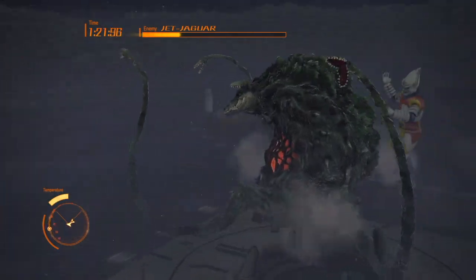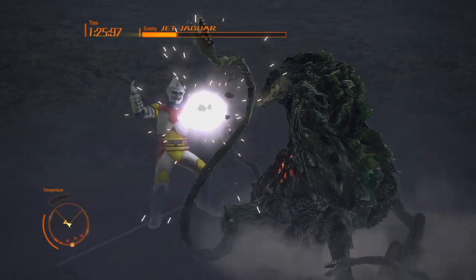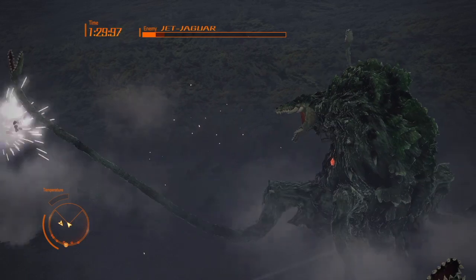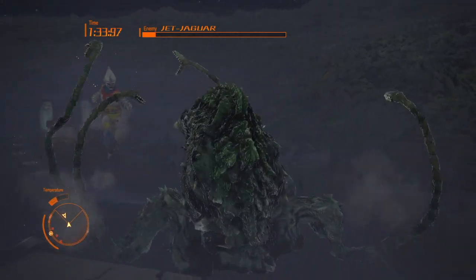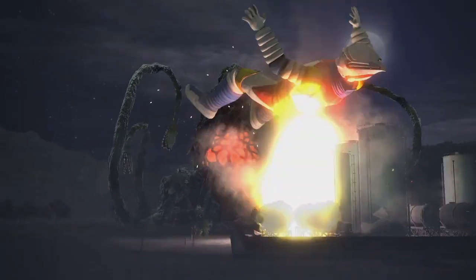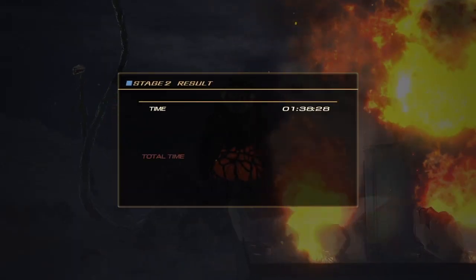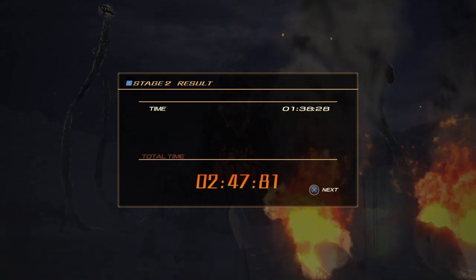The height of Godzilla Ultima is 100 meters tall, which is the final form, and he can obviously grow more than that. Abilities — we're going to do a quick skim: Atomic Breath, Evolution, Withstanding from Attacks, Archetype Discharge, Terraforming, and finally Regeneration. Aggression level is high, Territorial level is medium, and Biome is Earth. So let's go back to the abilities and do a deep analysis.